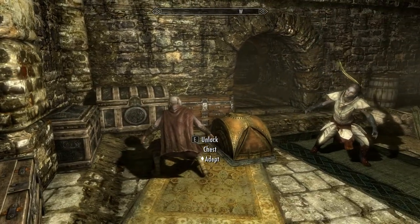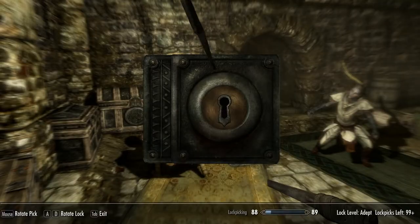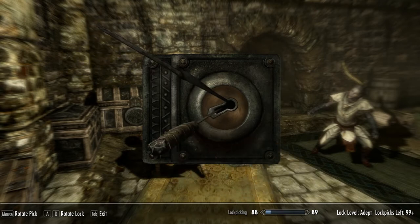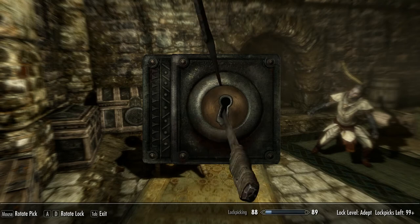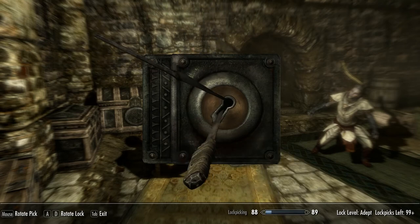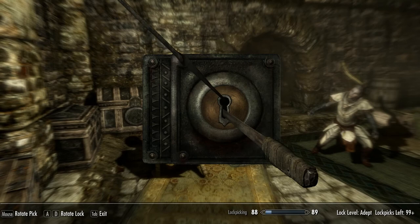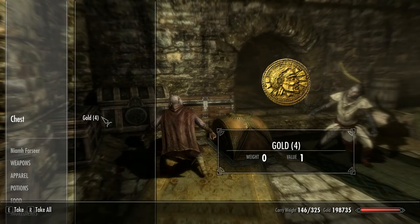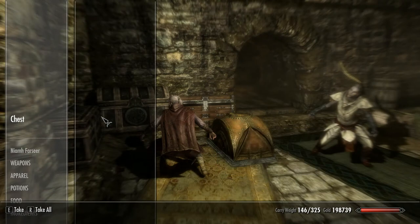Okay, let's do another quick demo. Using my A and D to tweak the pick and my mouse to turn the lock - console guys you've got your own thing. Starting to give there, so I go to near where I was and then adjust a little bit further, a little bit further, a little bit further and job done. That's it. That's all you have to do. Practice makes perfect.